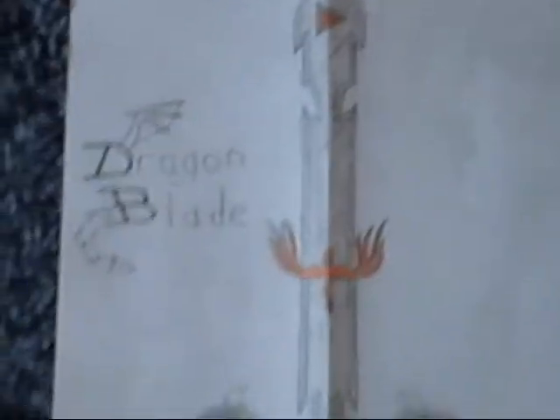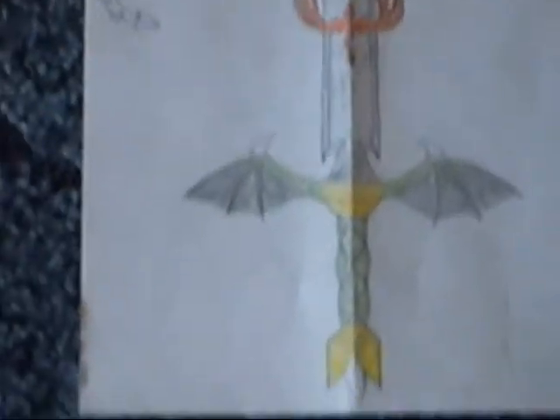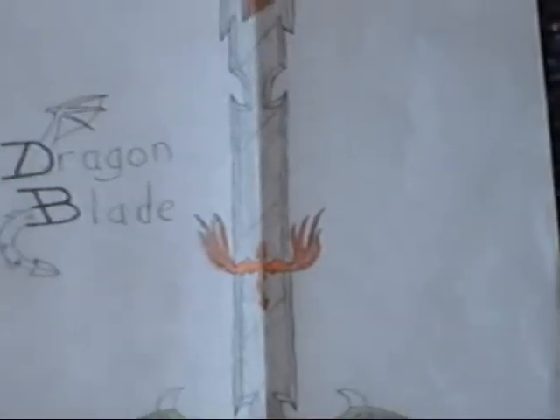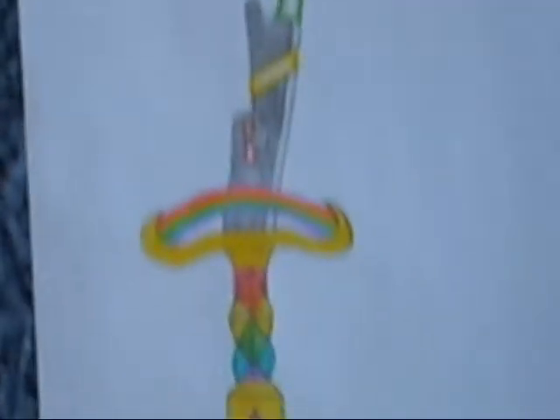And here's the dragon blade that I made. And I folded it down the edge so that I could get a split view for the side of that story cover. I don't mind about the shape of that blade. And here's the dream blade, which comes up in the next story.